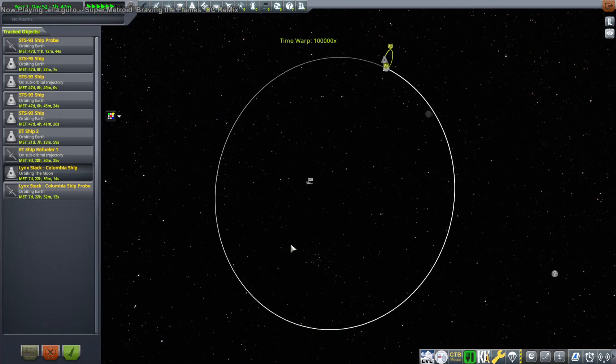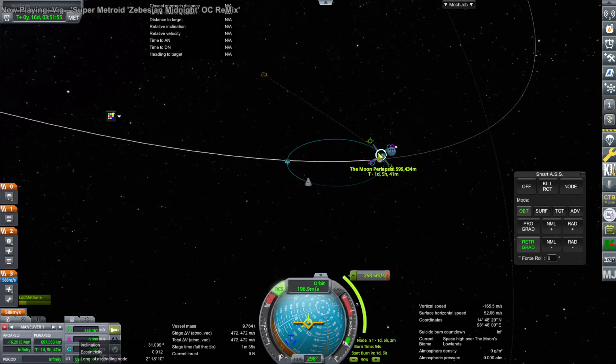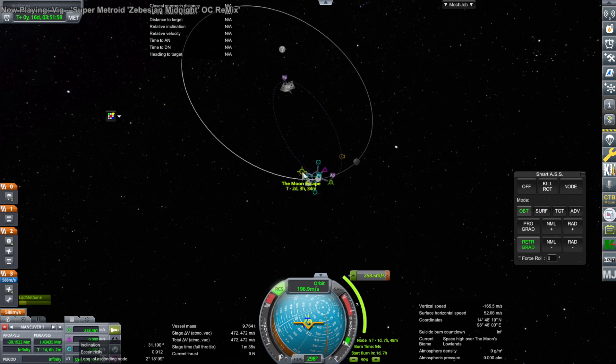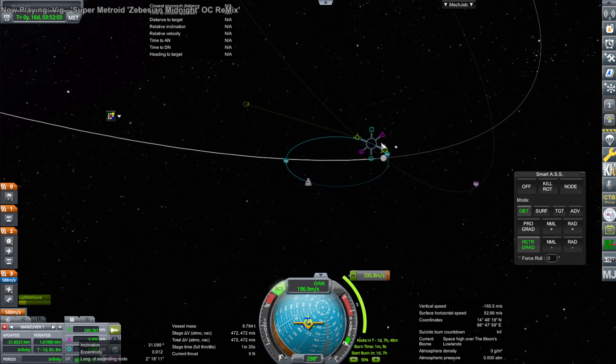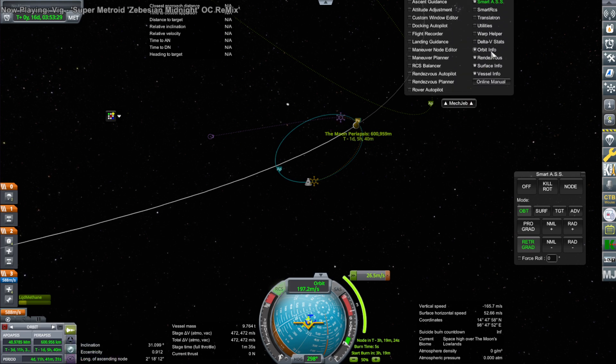Being high up means the return part is a little bit less accurate. You can see what I'm doing — I'm making sure the apoapsis is on the retrograde side of the Moon's orbit, but the timing is a little bit off. It's not horrible, but if it was perfect I would be able to do this burn right at periapsis. Instead, I'm doing this burn a little bit after periapsis, and that means I should have started it earlier or later.